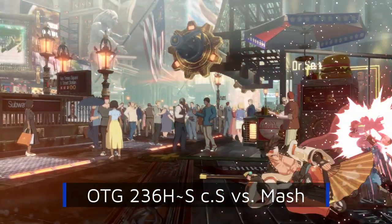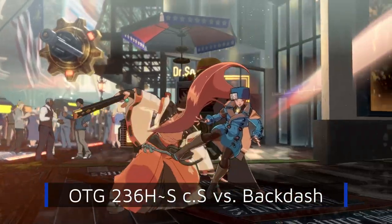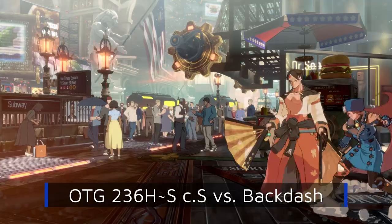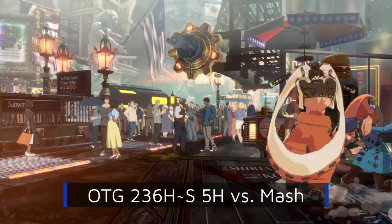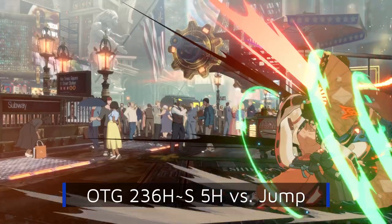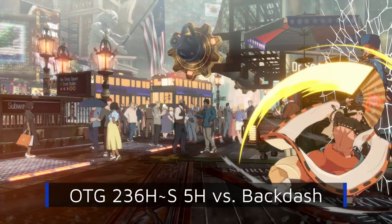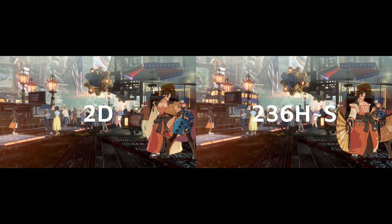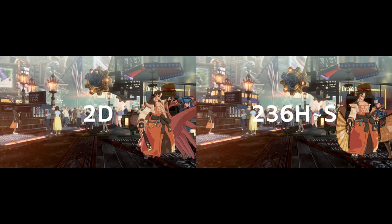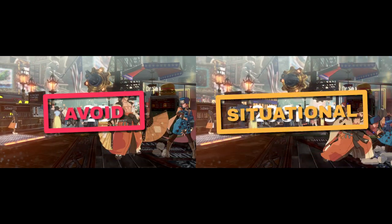Kara-Nagiha counter-hits mashing, throws, and clips jumping. However, close-S is not active enough to work on backdashing. We could replace our follow-up button with 5H to achieve better wake-up coverage, but at the expense of worse follow-up pressure if it's blocked. As Kara-Nagiha is essentially a more flexible 2D, 2D will be moved into avoid and Kara-Nagiha will remain in situational.